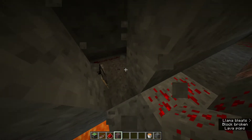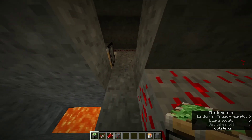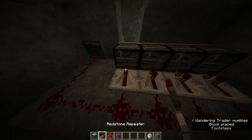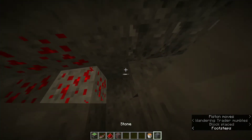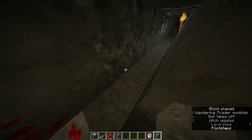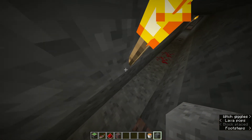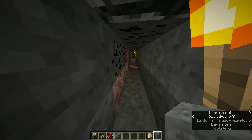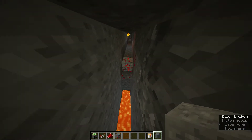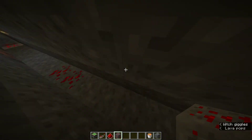I don't want to fall in there. Or maybe you could just put another set of sticky pistons like this. And my lava — so yeah, you might just want to do that. It might hear lava, although there's always lava. So yeah, fall right in. You'd have to have some pretty good reflexes to dodge that.